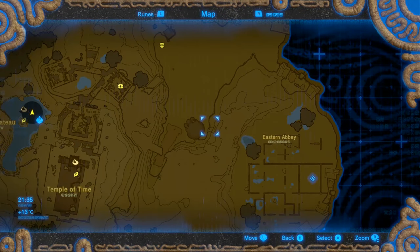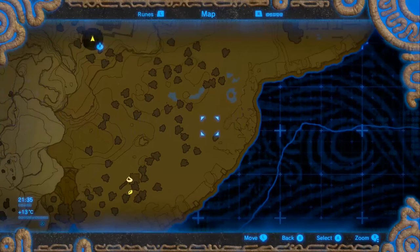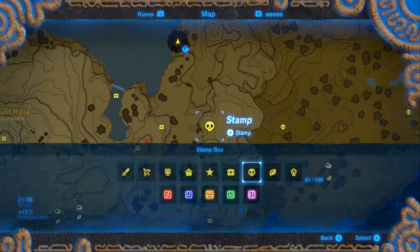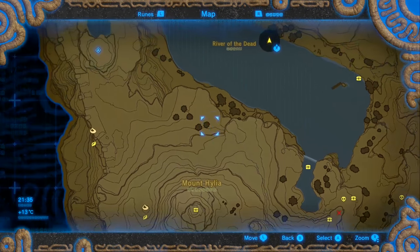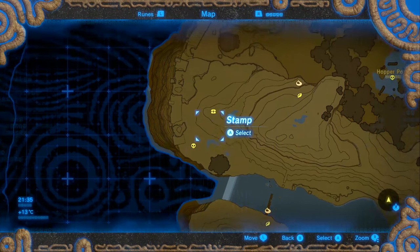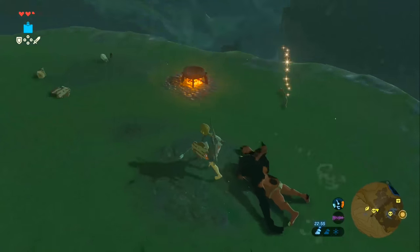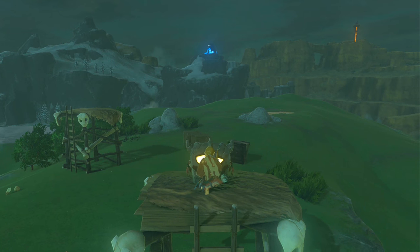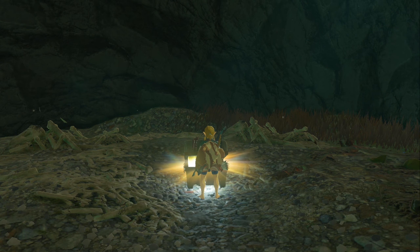Rather than going through each individual camp — since they're time consuming and each comes with a battle — I'm going to mark them on the map with skulls. I know where pretty much 90% of the camps are. There's one where the blue bokoblin is, one by Mount Hylia by the shrine, one near the tower on the left, and a couple more around the plateau. Camp treasures are generally basic: amber and fire arrows are typical finds.